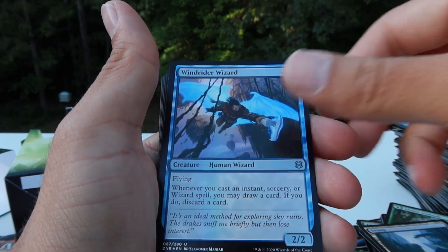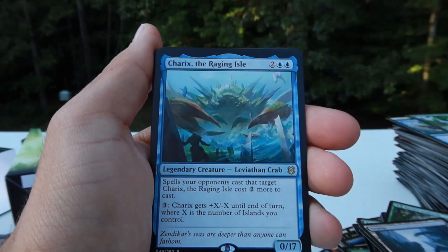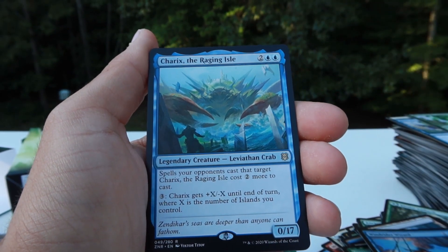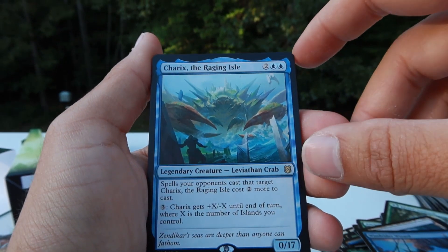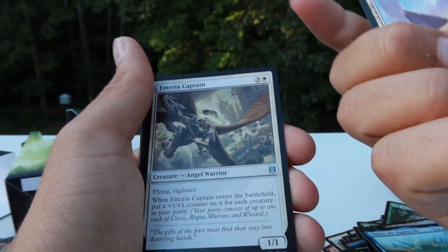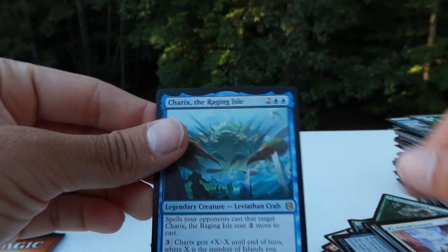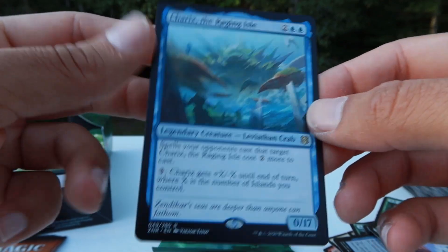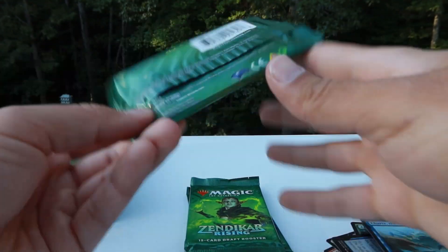Insect Swamp, Wind Rider Wizard foil, and Carix the Raging Isle — sorry, can't read. What a shame. Mojo Land. I definitely would love to make a commander deck for this guy — a 0/17 four-drop, just so odd but so unique.